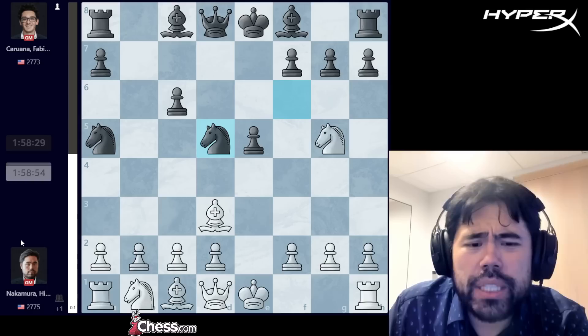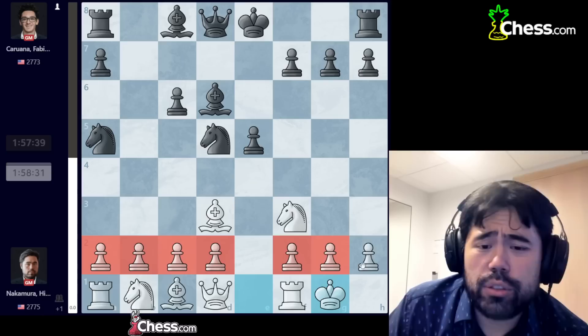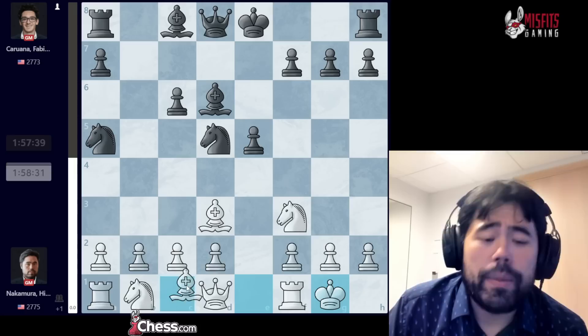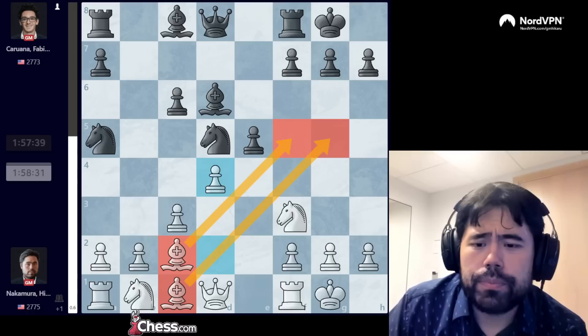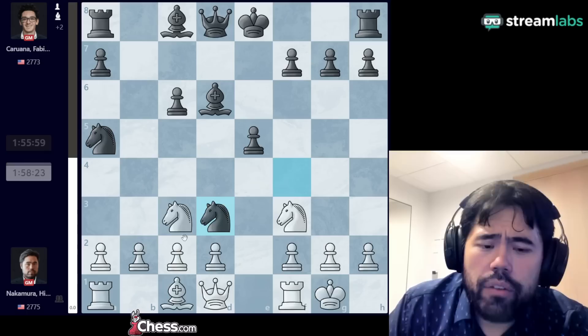I played bishop d3, Fabiano goes knight to d5, knight f3, bishop d6, I castle and now he plays knight to f4. White currently has one extra pawn. The problem is the bishop is in the way of the d-pawn, so it's very hard to develop the dark square bishop. The long-term goal is to play c3, bishop to c2, and if there's time, d4 to open up scope for both bishops. But Fabiano plays Nf4 to prevent that.